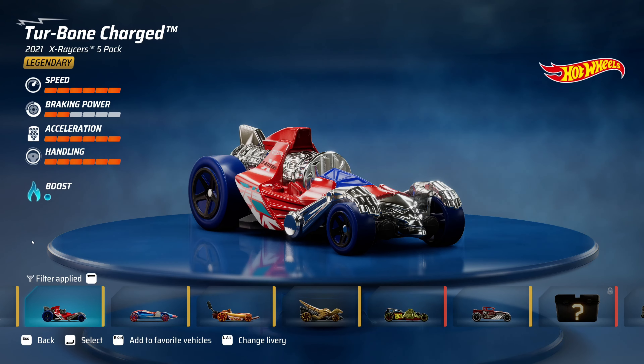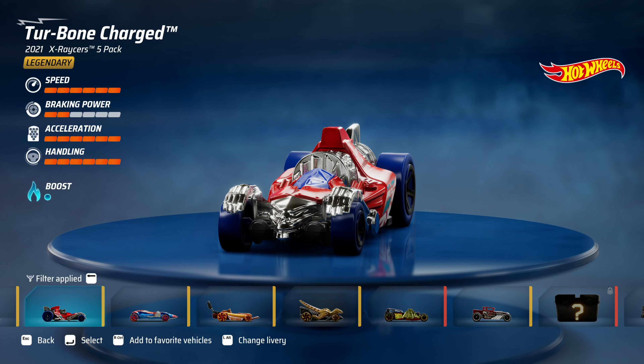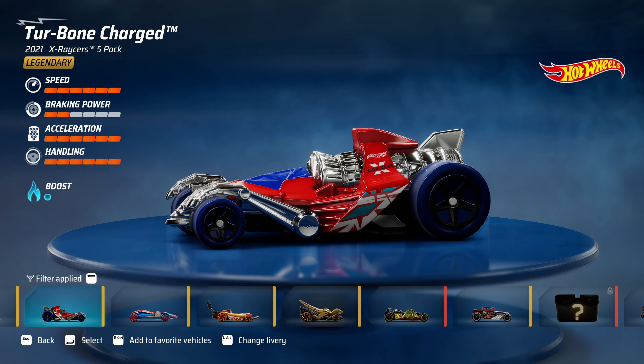Hi guys, welcome back to the channel. Today we're gonna take a look at Turbo Charged — it's a legendary car. 60 speed, 2 braking power, 6 in acceleration and 6 in handling. I might have to upgrade this one.